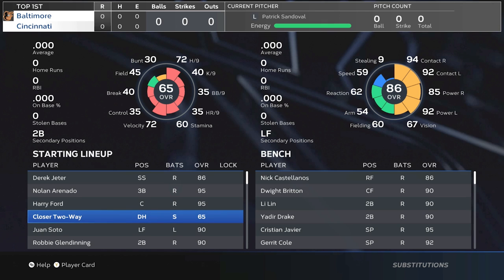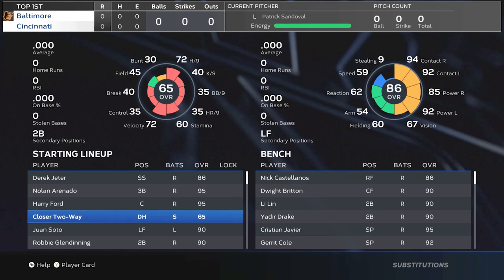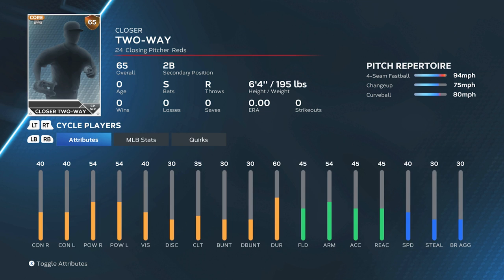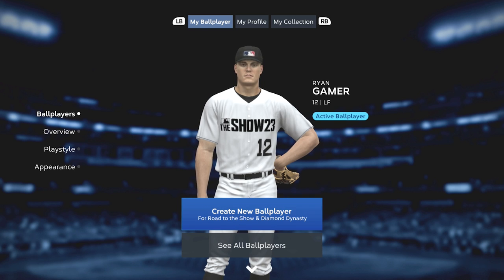I also wanted to show you the actual stats. Remember the card art shows 65 overall, but if you click on Closer Two-Way and hit the Y button to view their player card, you can see their actual stats right now — they're no longer showing 33 in everything. You can also toggle to show their hitting stats. So instead of showing 30 all across the board, this shows the closer two-way's player-specific attributes. That is actually how you verify that your attributes are being applied correctly in Diamond Dynasty.